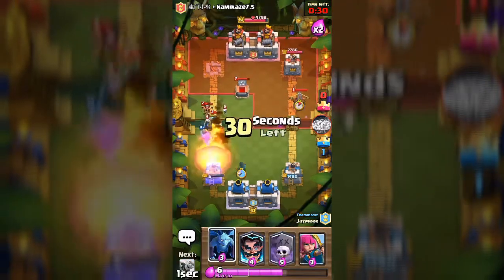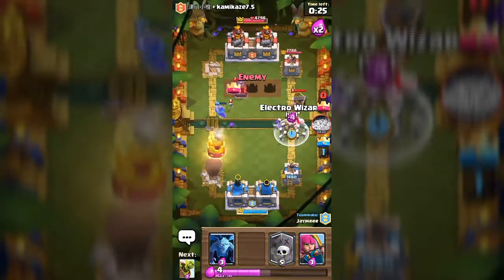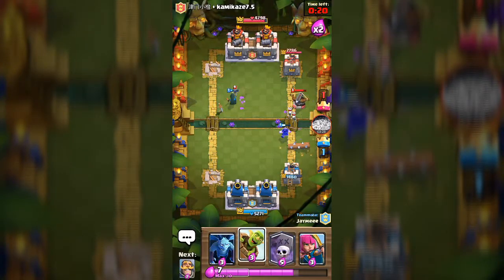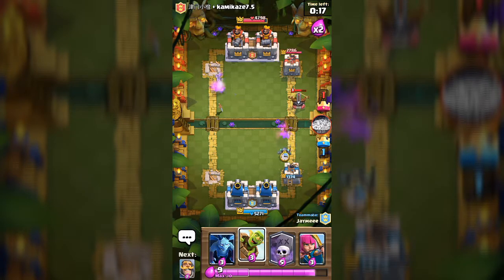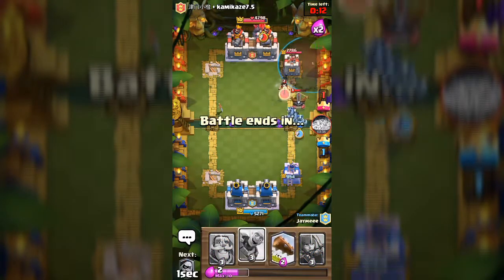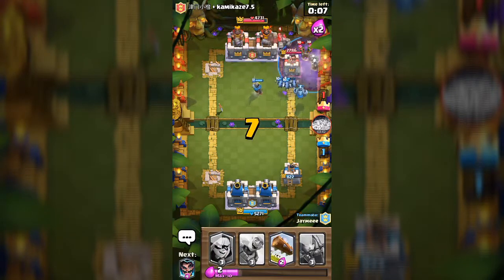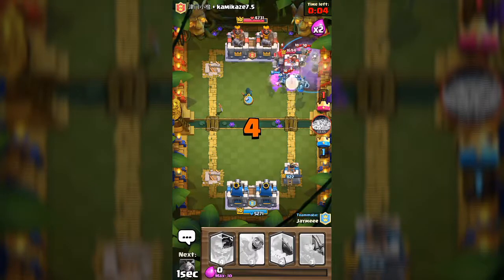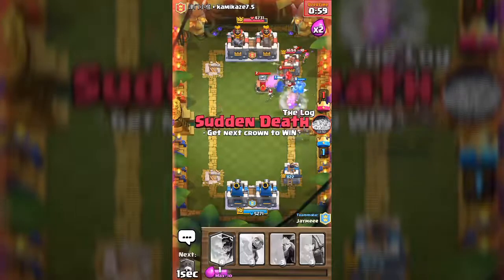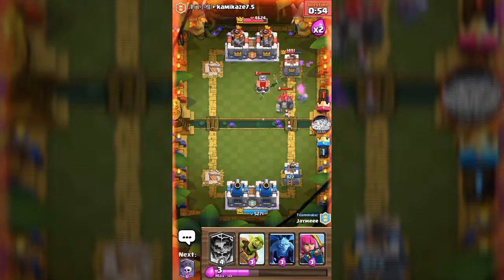A lot of wizards — take those wizards out! There goes the other push. Nice fireball! The bandit is gonna do some work. Let's throw in the graveyard spell and bring in the knight. We just need to take the whole thing out.